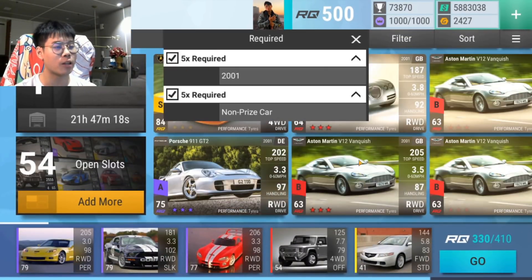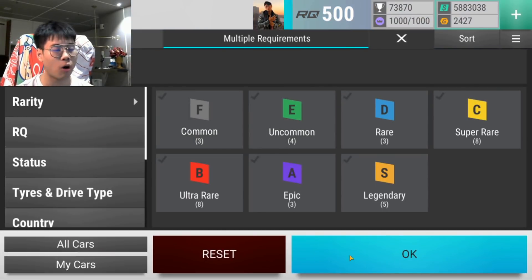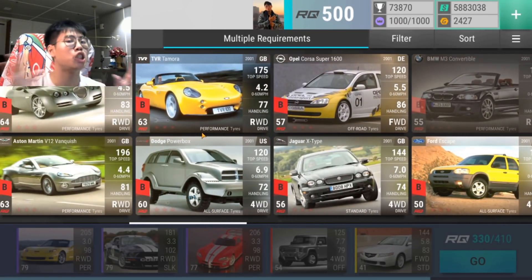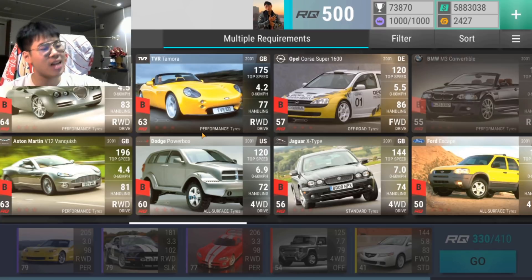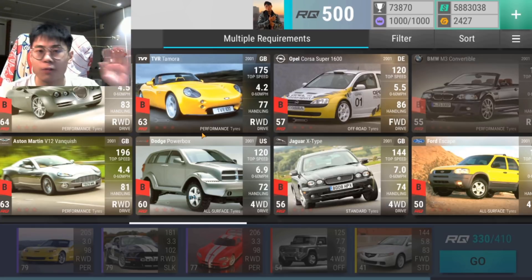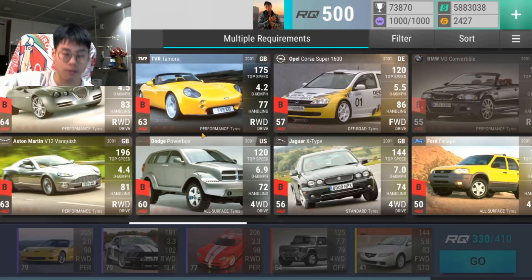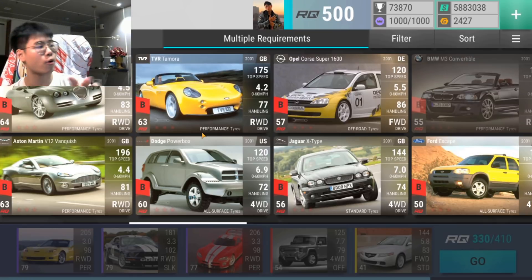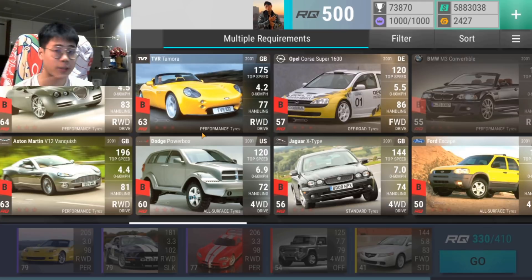Let's review this pack. Starting with the ultra rares — I'm judging them from a general standpoint, outside of the finals, in terms of how useful they are in clubs and normal multiplayer events. There are only eight ultra rares you can get from the 2001 carbon fiber, from the Ford Escape all the way to the Jaguar XKRR. None of these are going to help you in the tri-series final.